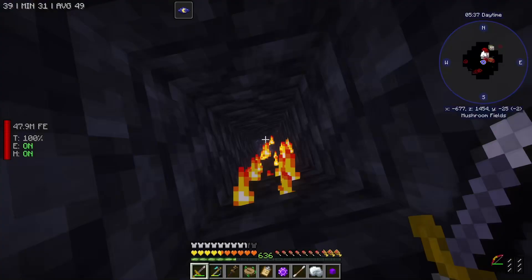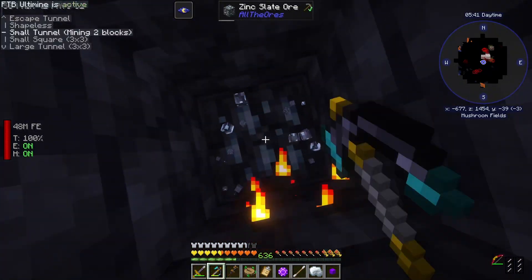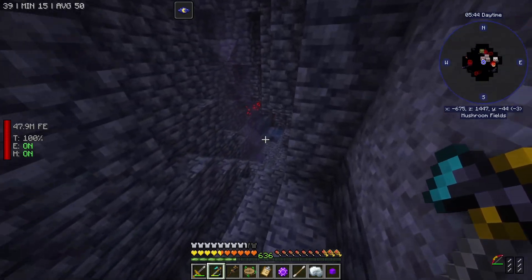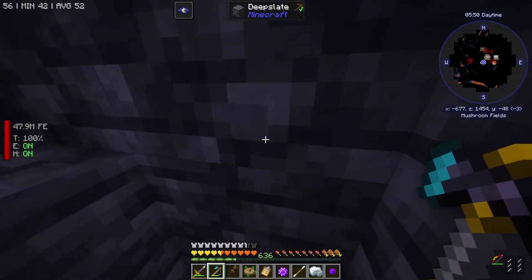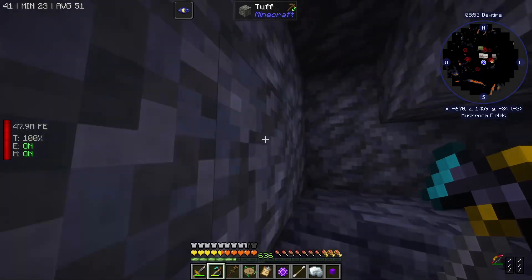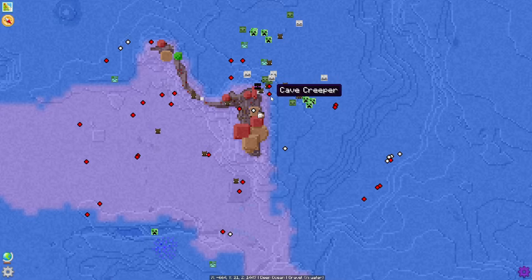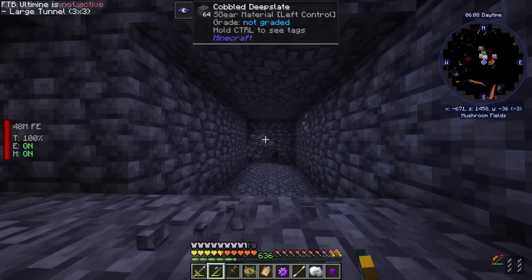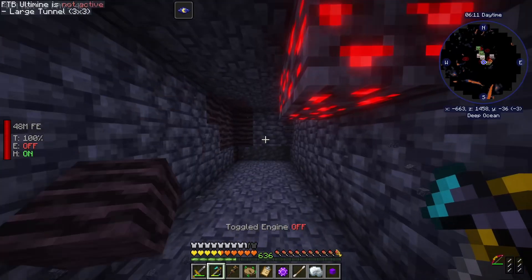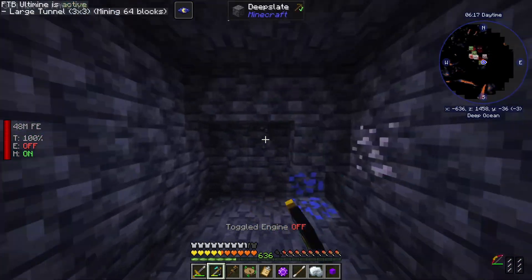I might actually have to go back to those caves and hope that there's a spot that doesn't have water in it like this. If we check the map — glow squids, creepers, cave creeper! There's a lot. We just need to find out where it actually is because it's here somewhere. So I'm going to dig some massive tunnels like this and just try to unearth this cave.